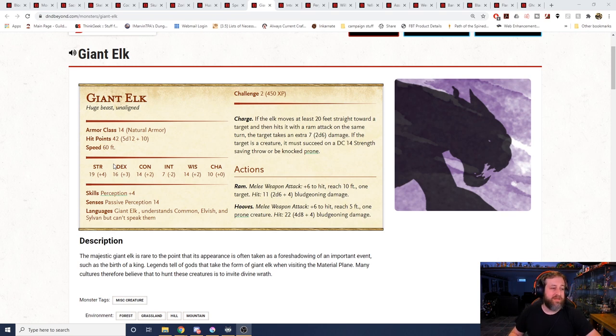If they're prone, attacks are going to have advantage. But if it just chooses to hit with the hooves instead, it does 4d8 plus 4 damage — and that's challenge rating two, folks. This thing can move around with a decent passive perception. The fact it has 60-foot movement means it should have no problem moving 20 feet towards a creature to deal 4d6 plus 4 bludgeoning damage on a ram with 10-foot reach. A simple hunt into the forest for a level 1 or level 2 party could go south very quickly.